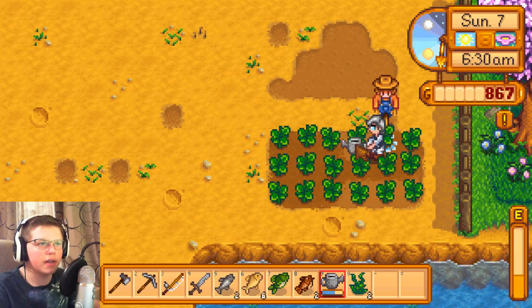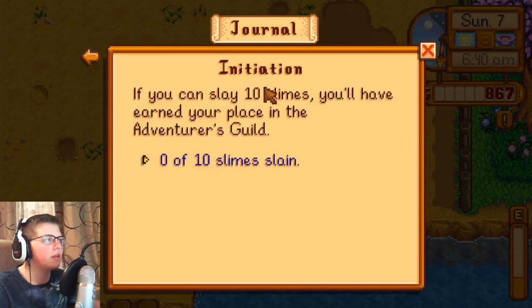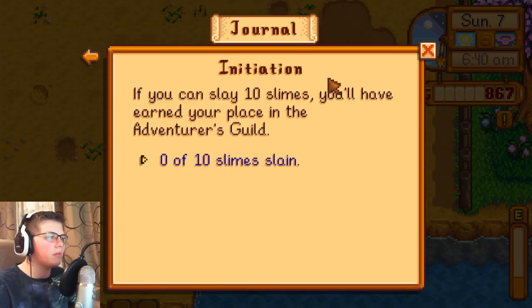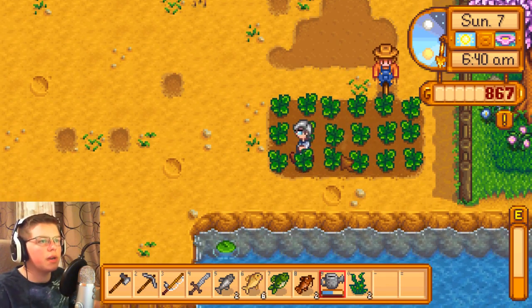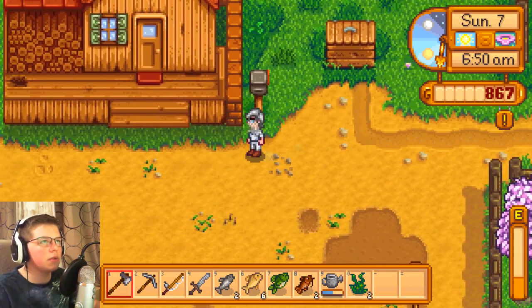We'll check our little progress bar in a second. Oh, it's doing something — it's flashing. Okay, so we need to slay ten more. We'll do that. Let's drop off our watering can though.